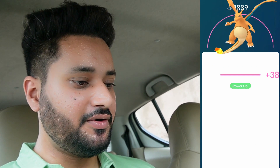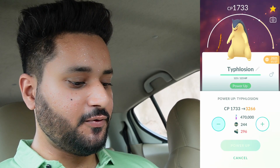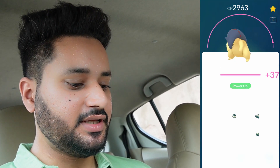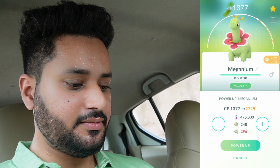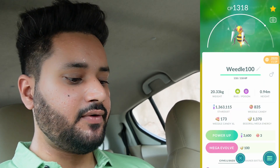The 100 IV Charizards are powered up. Here is a Typhlosion — why not? We got Typhlosion to 2963 CP. One or two more power ups and we should be 3000 plus as well.